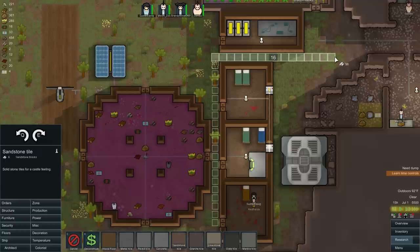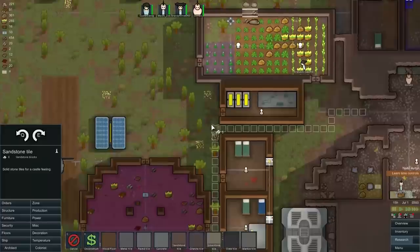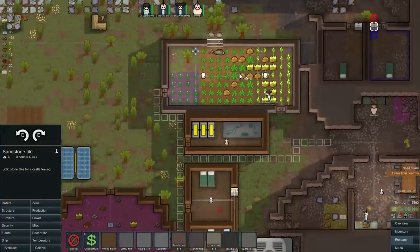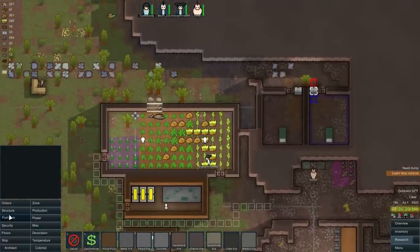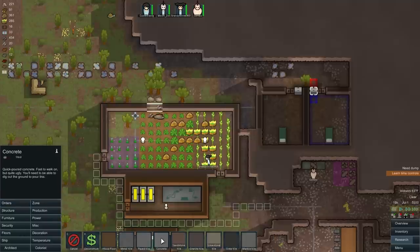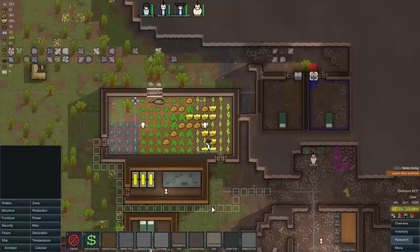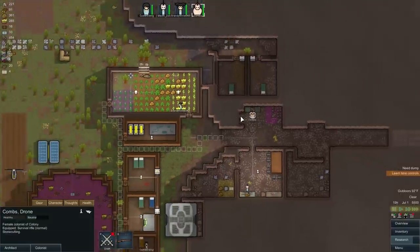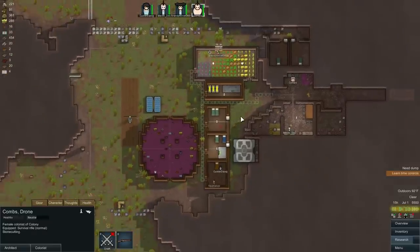Let's make some tiles here — go right up to here and there. We should mine this out right here. The floors take a lot of stone. Combs, you are going to be doing nothing but cutting stones. We'll put down some more flooring in a bit, but for now that should be okay.